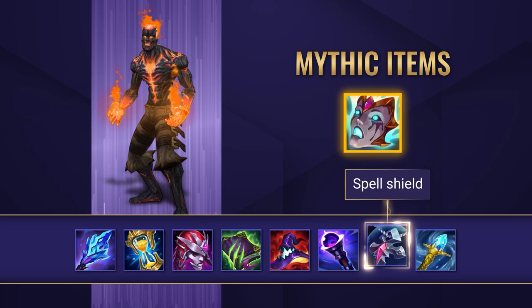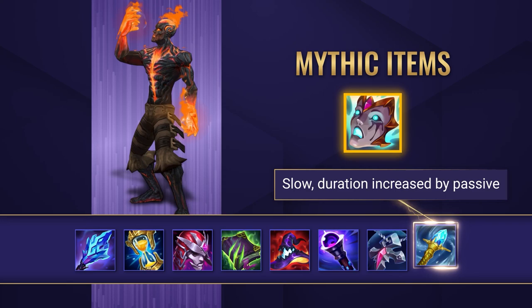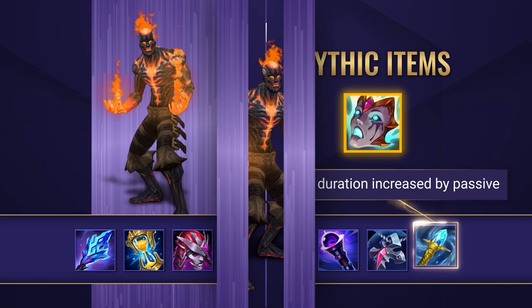Banshee's Veil is going to give Brand a bit of magic resist but also gives him a spell shield that's going to help him against those awkward crowd control abilities. Rylai's Crystal Scepter is also a great pick. The slow is applied when you hit your abilities and also reapplied by your passive ticks. It's a great way to peel for yourself or your teammates, or simply when chasing enemies down.